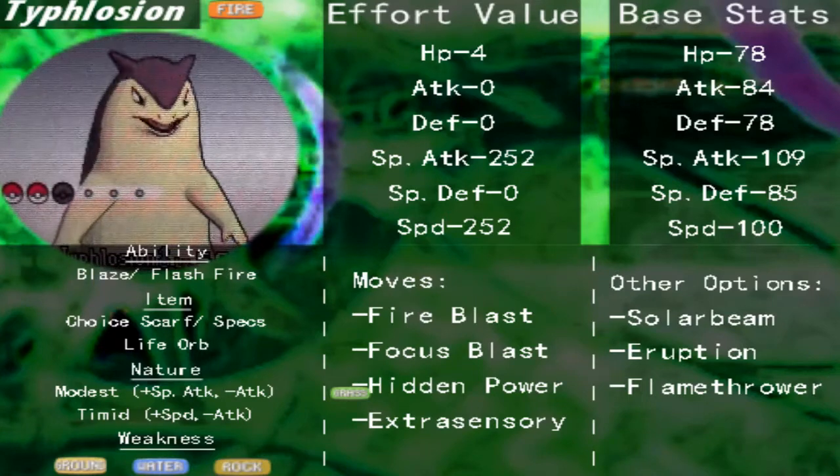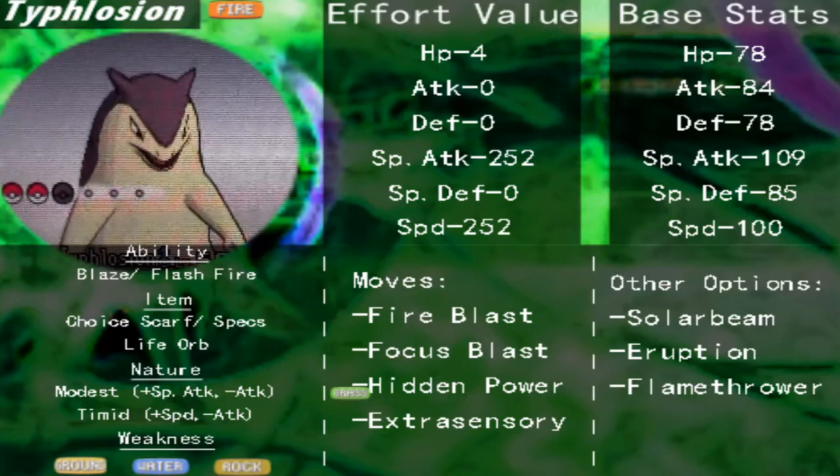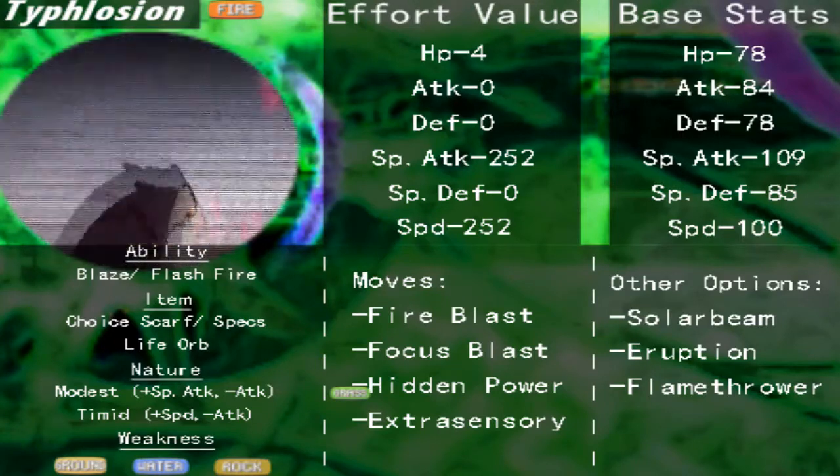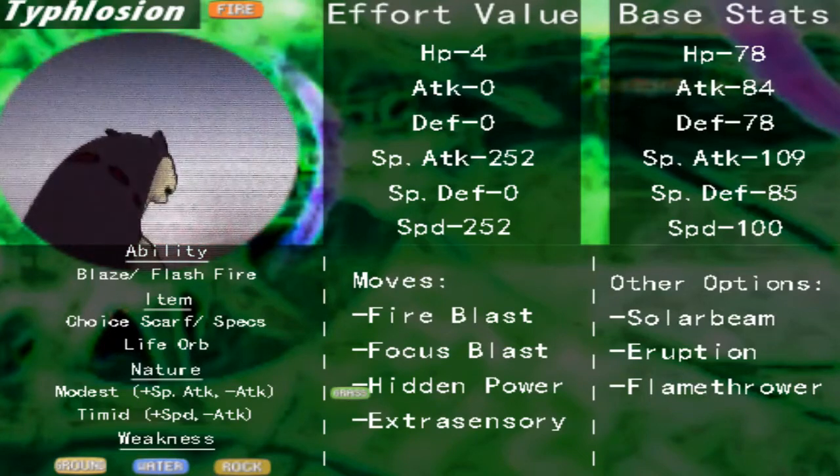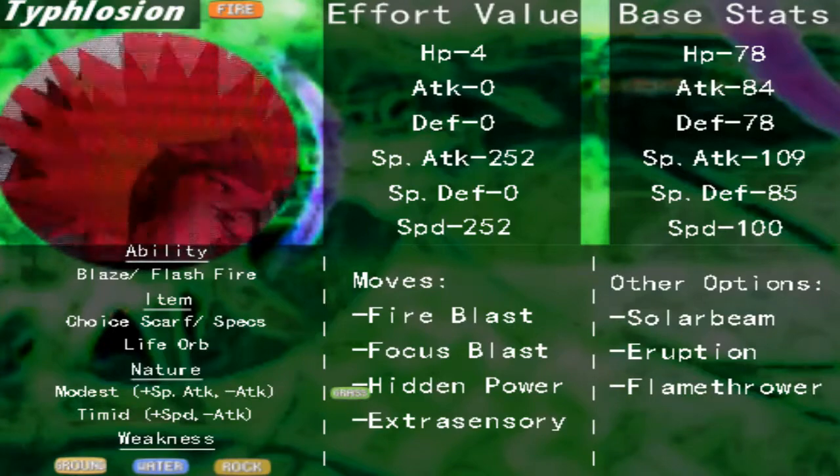As you can see by its base stats, it makes the most sense. You tend to know what you're going to EV train. If you want a quick hint for other Pokemon you're trying to breed that I haven't yet covered, just look at what their two main highest stats are, and that should tell you what you'll be training them for and what natures you should look out for.